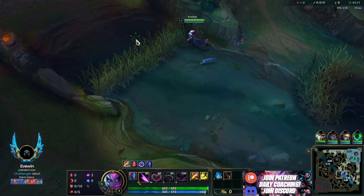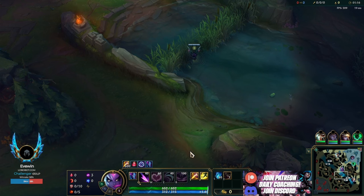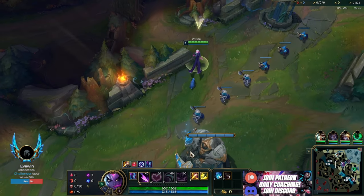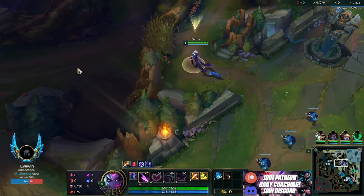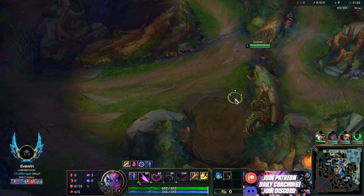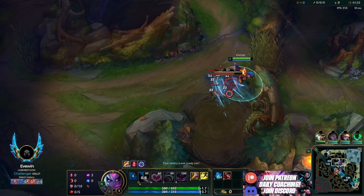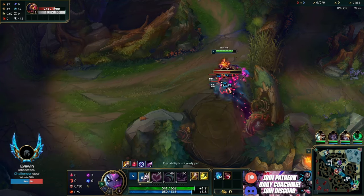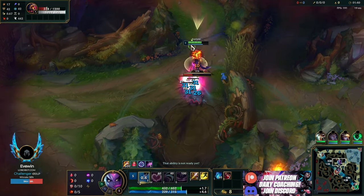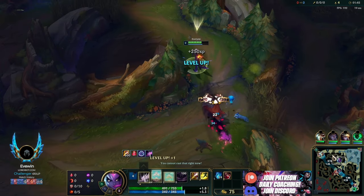First things first: in this new season we're always doing the 115 ward. It's insanely OP - I only just figured this out. You want to use this ward because it stops the enemy jungler from invading your bot side, or at least gives you really good info. Notice how they changed the wall in the river - there's no point jumping over the wall like before because there's no entrance to your blue buff.